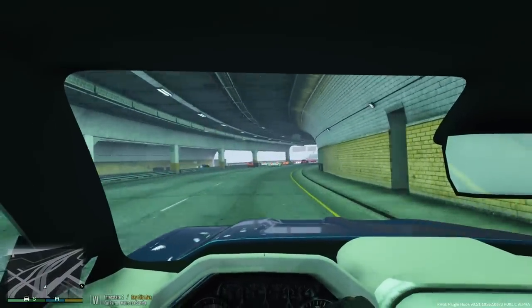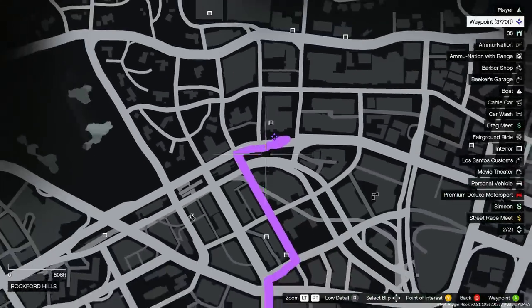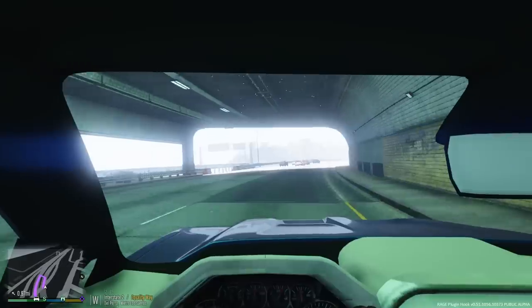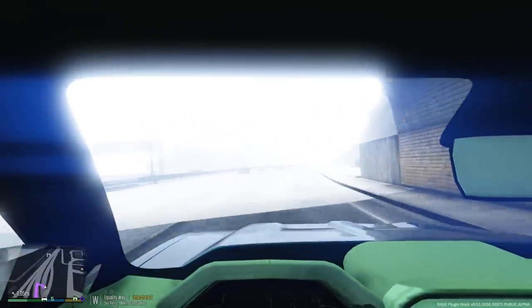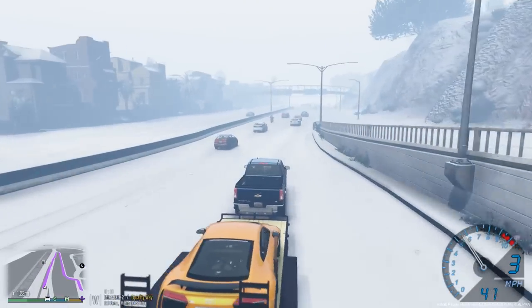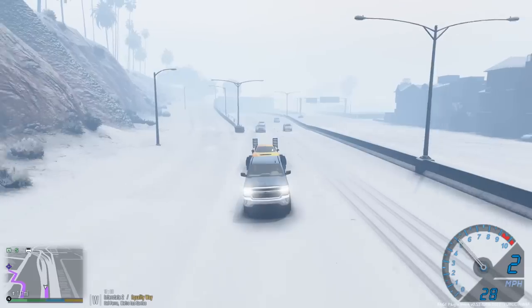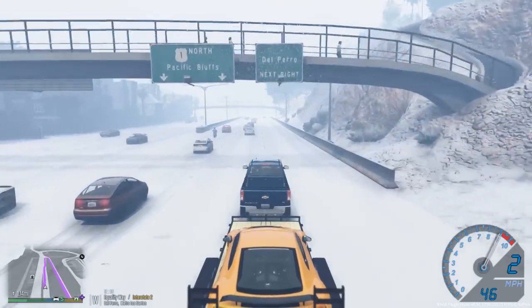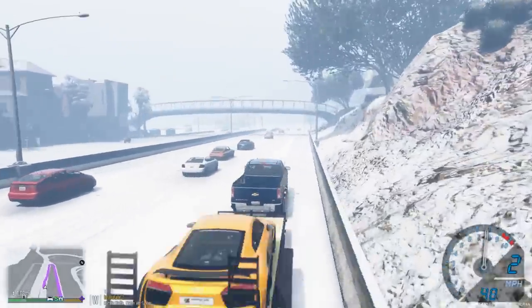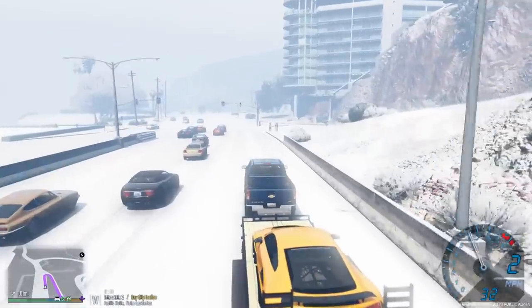All right, so he lives up in Vinewood — he's telling me he lives at the condos right up there in Vinewood. So we're gonna go ahead and take him there and drop off his car in the garage. Man, this is pretty crazy though — that got really crazy. I thought this was gonna be a nice easy pickup, but with this snow and the traction mod and everybody speeding and stuff, that was a crazy pickup. Hopefully we can get up this hill okay.